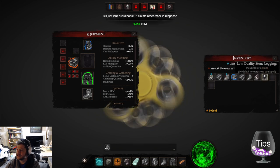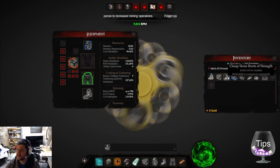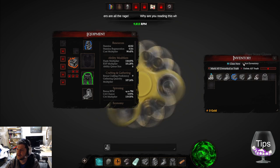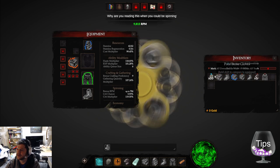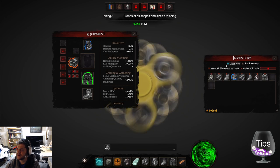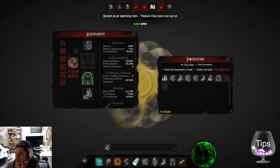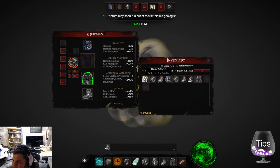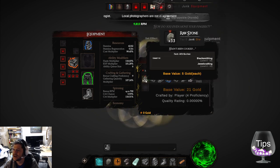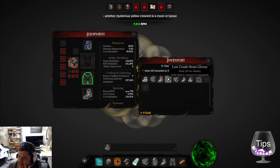Can I sell, or is that what trashing does? I wish I could drag to sell. 'Mark all unmarked as trash' — no, I don't want it to be trash. I want to unmark it — okay, right-click to unmark. This inventory management system is kind of blowing my mind.